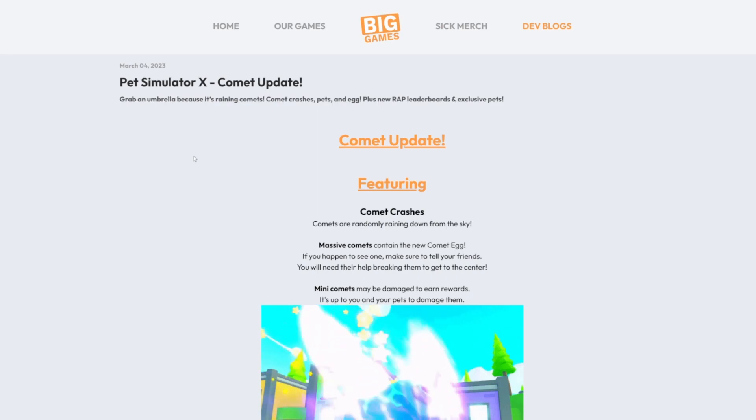Starting off, there will be comet crashes which are randomly raining down from the sky. Why randomly? Why can't they just add something like the Valentine's event — for example, it was one egg, you go there, you open it, simple, done. You get a chance at a huge, pretty simple. But now you have to sit around and wait for this to randomly appear in the sky, which someone will probably get there first and take it anyway. It's just such a long wait for very little reward because you get like a 0.001% chance at the huge.